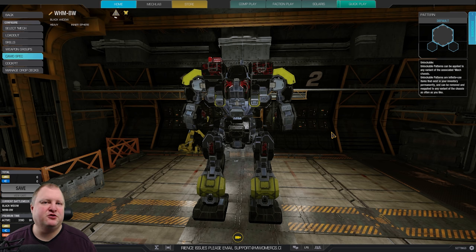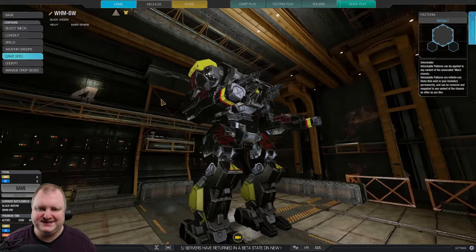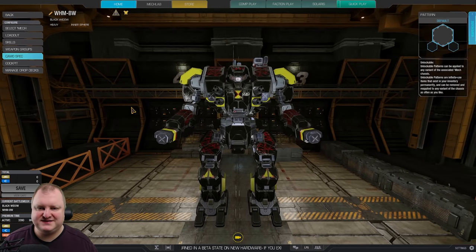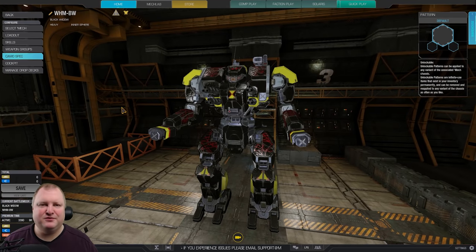Today guys, we're going to play the Warhammer Black Widow. I'm going to give you a build that works both on Quick Play as well as Faction Play. This is something you guys have been requesting — more Faction Play builds. Warhammer Black Widow Inner Sphere Faction Build: Quad Ultra AC5. It is slow, it packs a punch, it has enough ammo to do some good damage, and it just looks damn beautiful.